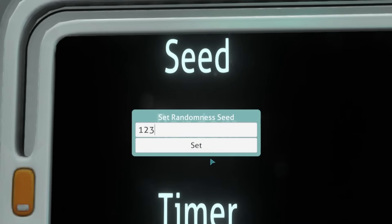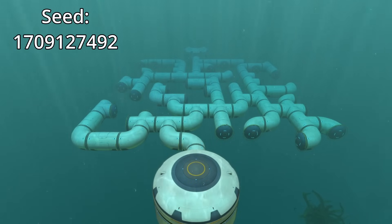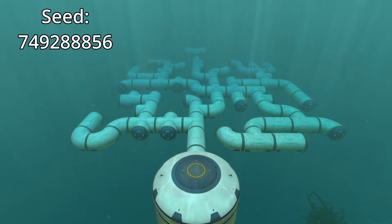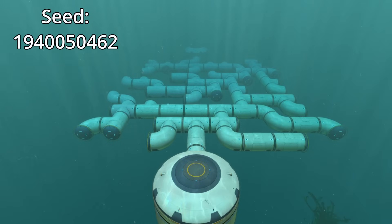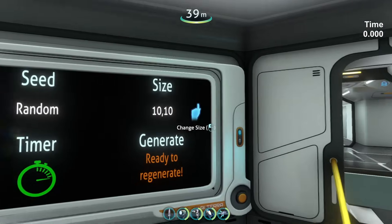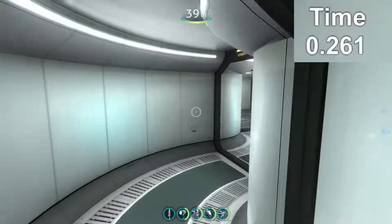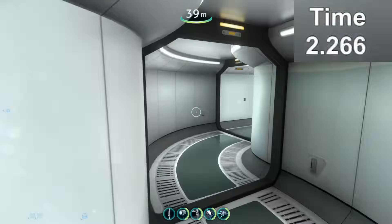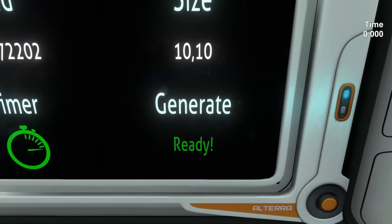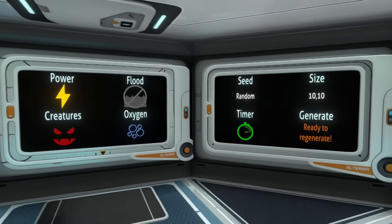Seed sets the random seed the generator uses. If you set the same seed and size, you will get the same maze — super useful if you want to try the same maze again or challenge a friend. If you set the seed to blank or enter nonsense, a seed will be set randomly the moment you generate. Timer controls whether your time to complete the maze is shown in the top right corner. The generate button lets you start maze generation and updates you on its progress. Boom — the settings wall!